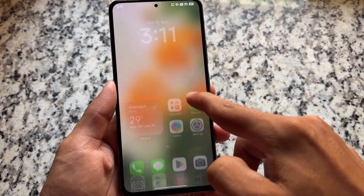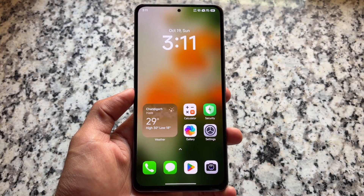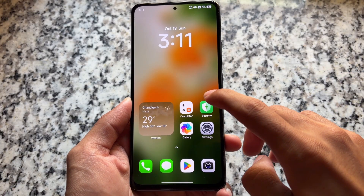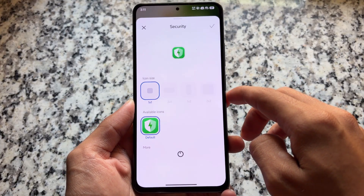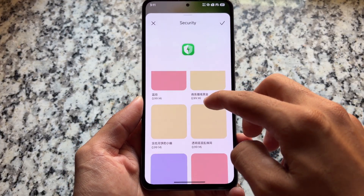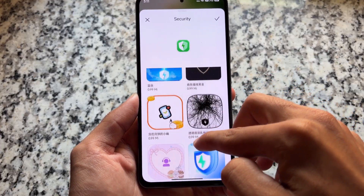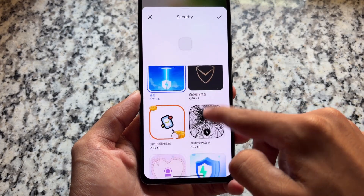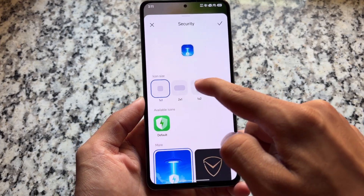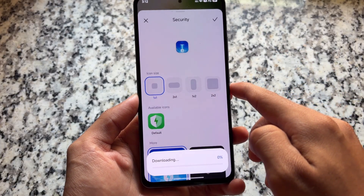We also have dynamic island and some other things. We have the option for using super icons, which was there previously. Because these kind of modifications of HyperOS bring you extra unlocked things, super icons are already unlocked — you can choose any icon. It's totally up to you if you want to use it or not.